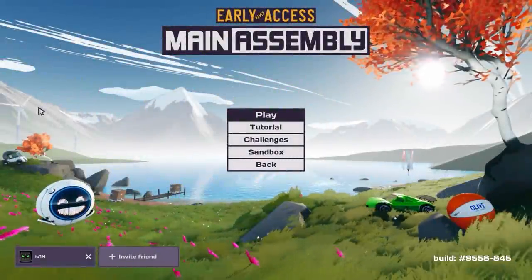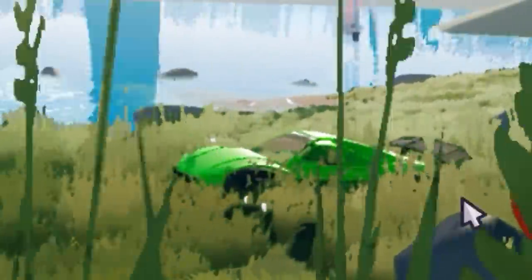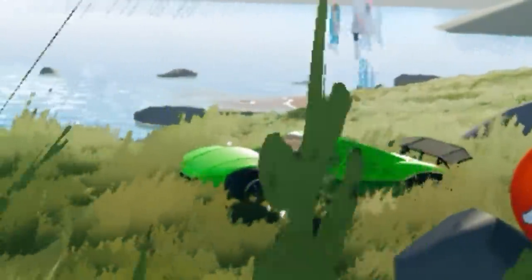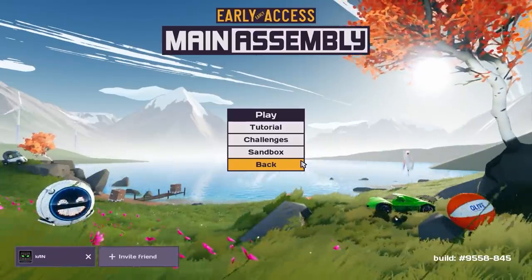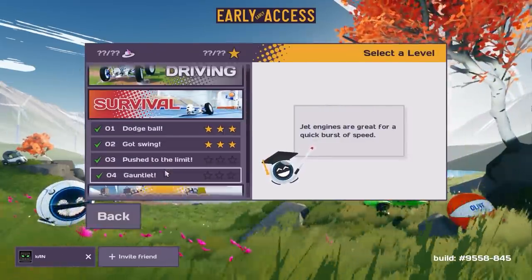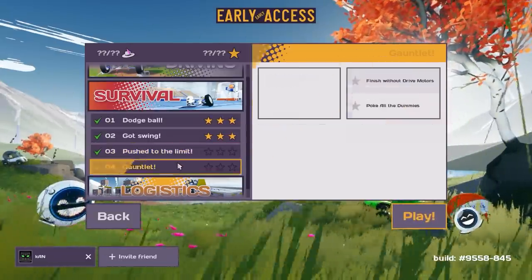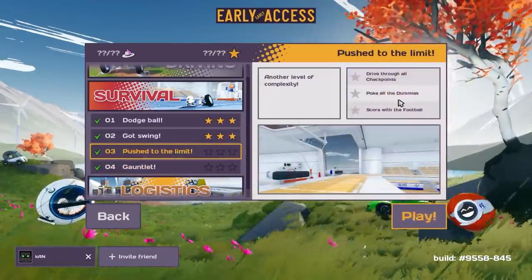What's up guys, my name is Khan and we're back today with Main Assembly. You'll notice we've got a cool new looking car. After the last episode I saw some of the contours and stuff we did and I decided to build something that actually took a little bit of time for this episode. So we're going to continue with the survival challenges — we're going to do Push to the Limit and of course Gauntlet Push the Limit.